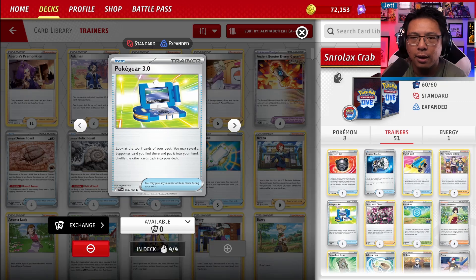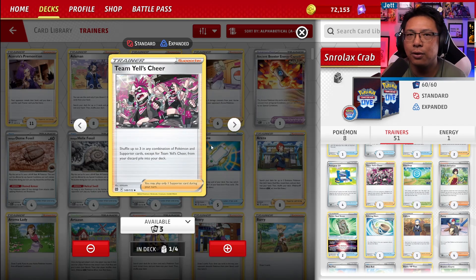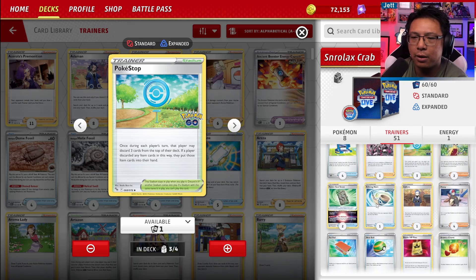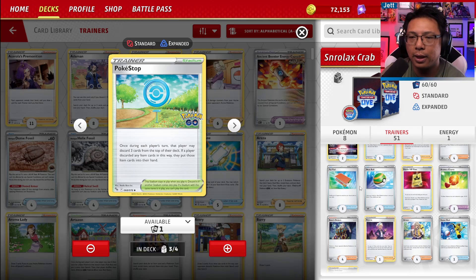Four copies of Pokegear let us look at the top seven cards of our deck and grab a supporter, of which there are many in this deck. We have one copy of Team Yell's Cheer, which lets us shuffle any combination of Pokemon and supporter cards — except Team Yell's Cheer itself — from our discard pile into the deck. This helps prevent deck-out while recovering key support cards. We have three copies of PokeStop, used to discard the top three cards of our deck and keep any items found there. It does technically mill ourselves a bit, but we run a lot of items so it usually helps more than it hurts.